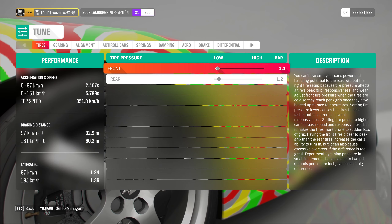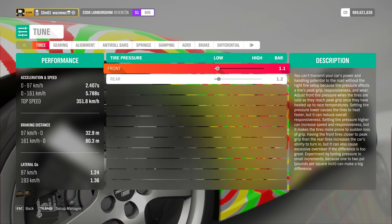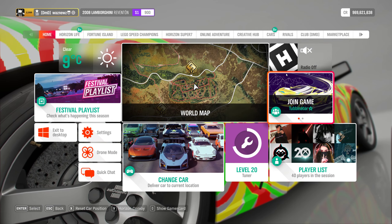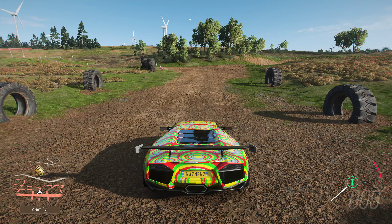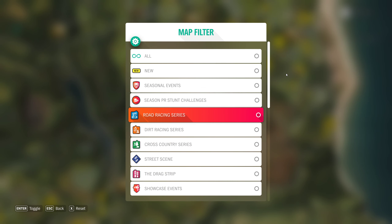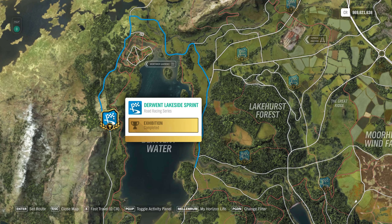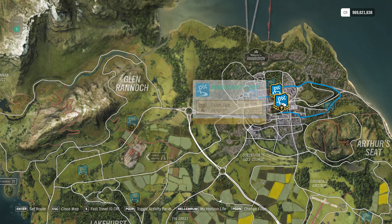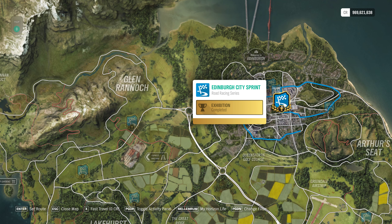Then we have an event called Full Throttle, which is S1900 road racing in Super GT cars. We start at Derwent Lakeside Sprint, Sunrise, Fog, then Glen Rennach Hillside Sprint, Early Afternoon, Clear, and finally Edinburgh City Sprint, Early Afternoon, Clear.